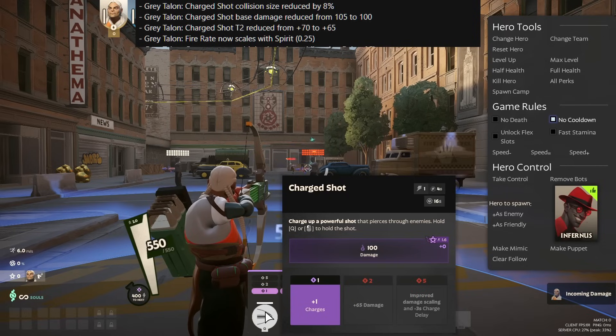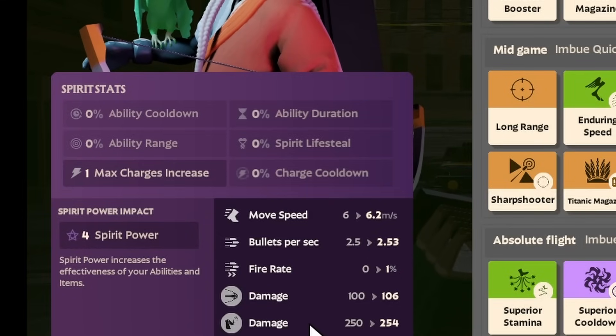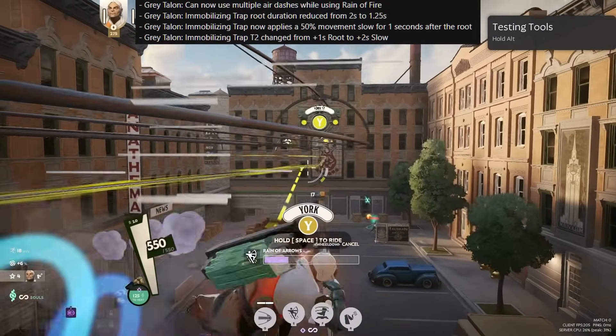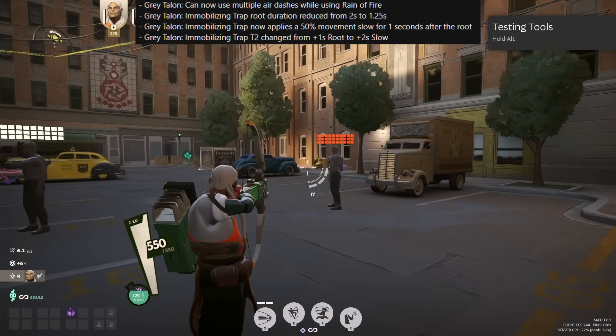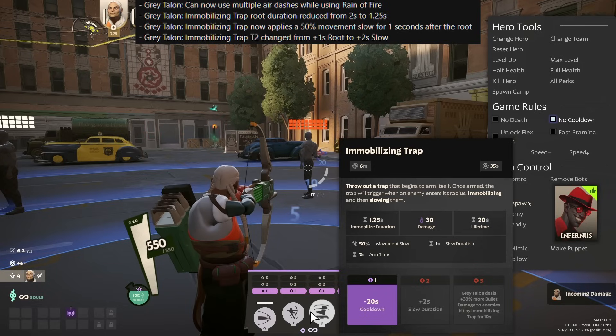Grey Talon's Grudge Shot gets nerfed: the collision size is reduced by 8%, the base damage by 5, and the tier 2 upgrade is reduced by another 5. In return, Grey Talon's fire rate now scales with spirit, same as his movement speed. He can now also use multiple air dashes while in his Reign of Fire. While the mobility is getting some buffs, the traps are getting some nerfs — the duration of the root is reduced from 2 seconds to 1.25 seconds, which feels a lot more fair. However, the Immobilizing Trap now applies a 50% movement slow for 1 second after the root, and the tier 2 upgrade will now give 2 seconds of extra slow instead of previously 1 second of extra root. Overall, I'd say that's a quite significant nerf since enemies will be able to dash a lot sooner as well.